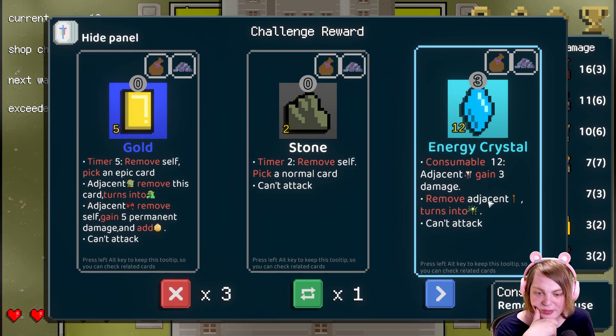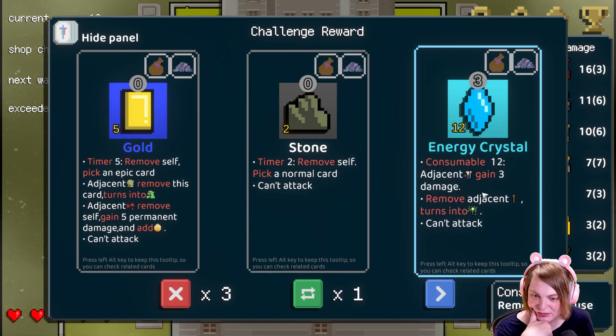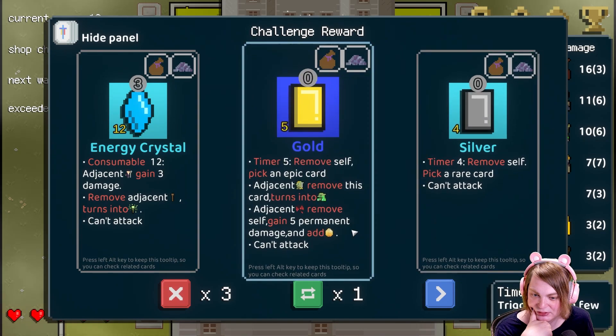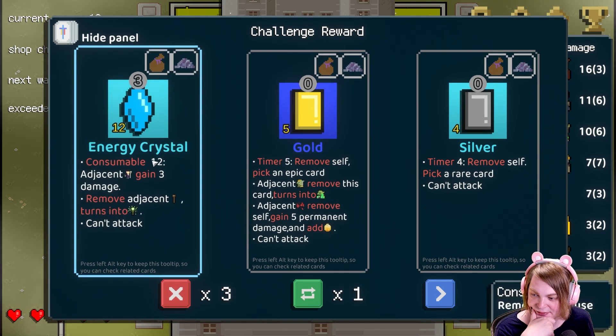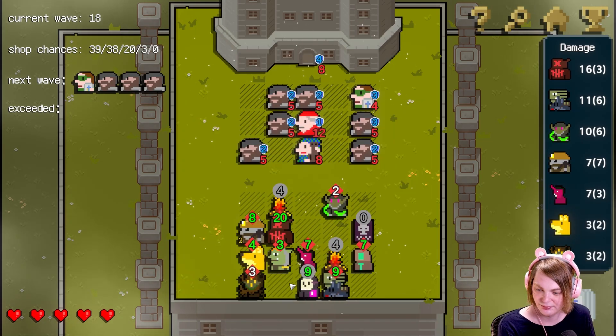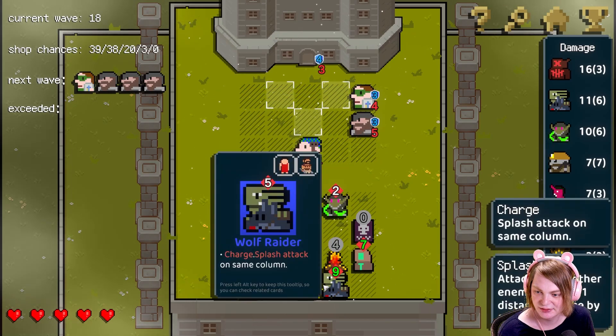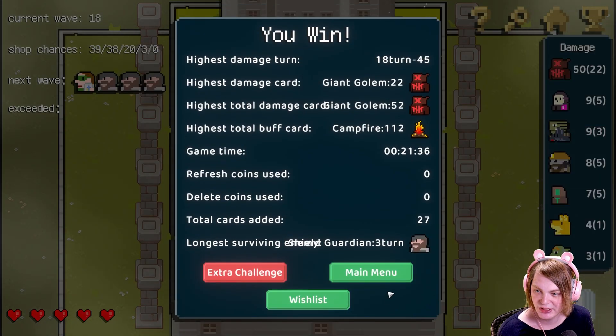All right, remove adjacent sticks and turn them into energy staff. That's gonna be interesting. You win! Okay, well we won.